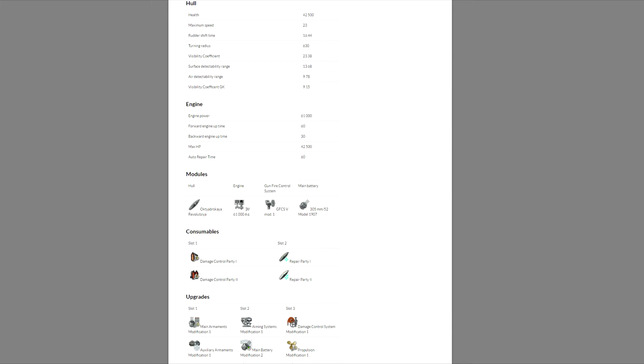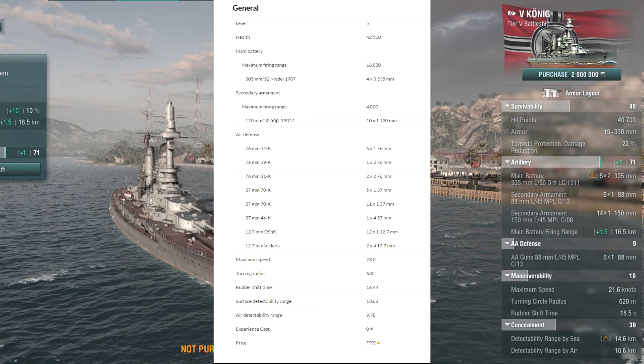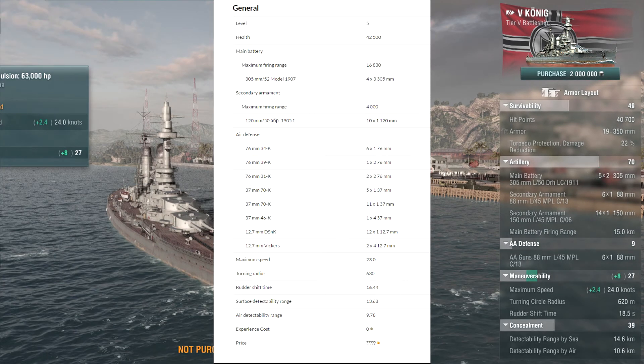Moving on with the comparisons - first we're going to compare it to the Koenig. It's pretty much down in lots of categories. The Koenig has 47,000 hit points versus 42,000 for the October Revolution. As for range, the Koenig is up to 16.5 kilometers fully upgraded and the Russian is 16.8 - so it's actually better than the Koenig in gun range. For speed, the Koenig gets up to 24 knots with the engine upgrade - just a little bit faster than the Premium Russian.